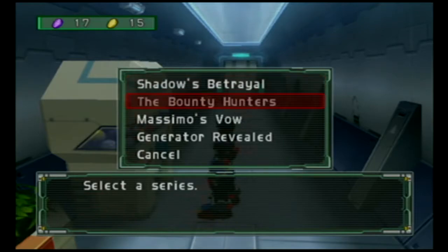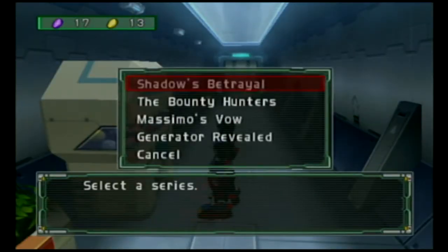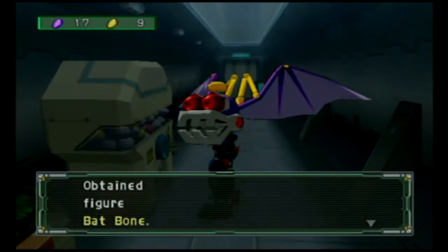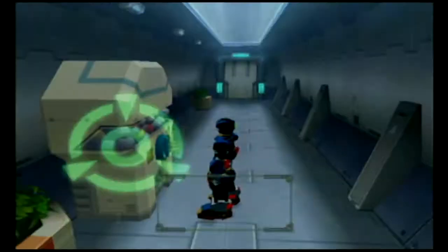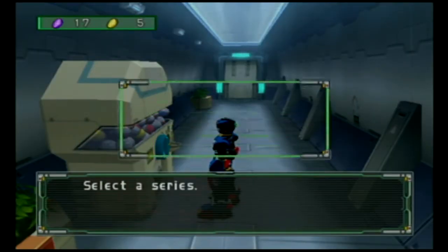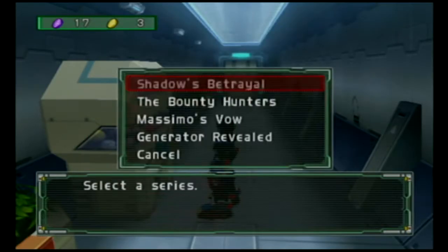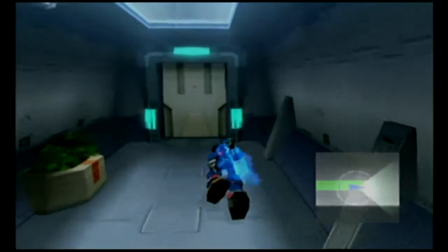We've got some figure tokens to use, so we're going to go ahead and spend them all. Let's start completing Shadow's Betrayal series set — two more, and we're done. Shadow's Betrayal series complete, Shadow's Betrayal series sold out. We got Jango and Rowdy Reploid — I like how generic that name is.